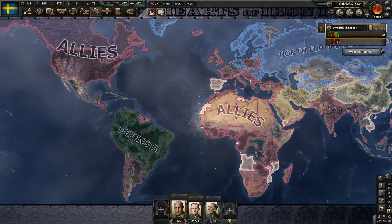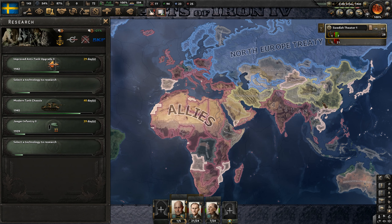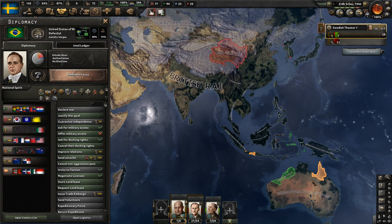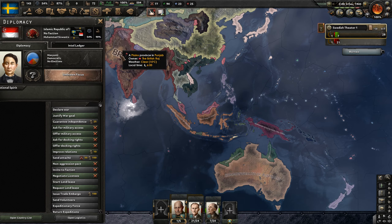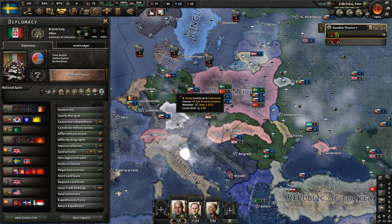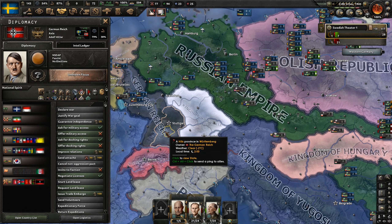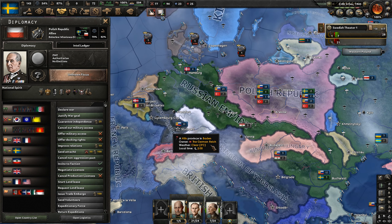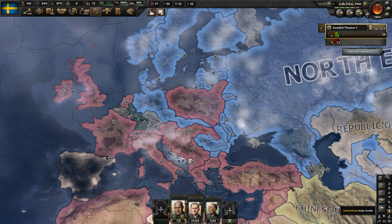That was a tough one. In hindsight, probably should have formed the Kalmar Union. I thought Sweden would be a little bit stronger in Road to 56. I felt like we had a successful campaign - I just feel like it probably could have been stronger. We really just had to rely on our allies. Even Australia got partitioned a little bit. The Axis kind of threw in Yugoslavia and there was a lot of fighting in the Balkans and Greece. We've brought back Bavaria, which is kind of cool.